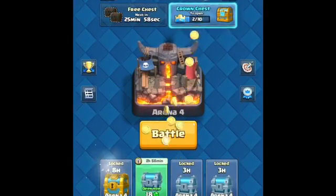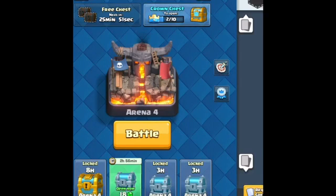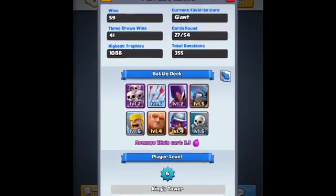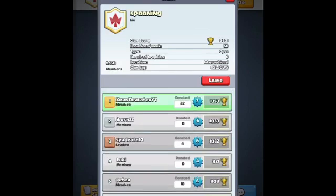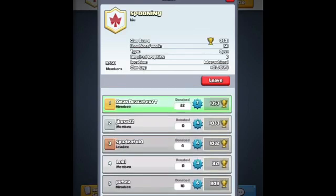If you guys want to join my clan that my cousin made — early on in the game when it first came out, we made a clan called Spooning. I'm number one right now, I'm trying to push to Arena 5. My cousin Spooned Out 10 is the leader. Once I get co-leader, I'm gonna edit the clan description to give you information about how to get co-leader and elder — you have to donate a lot. I got 22 donations already, and we're trying to really push forward.